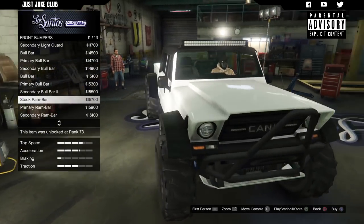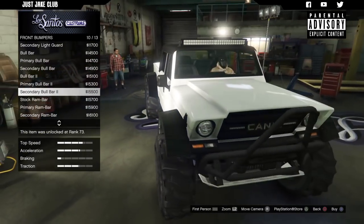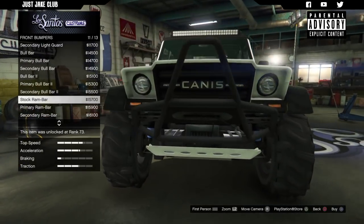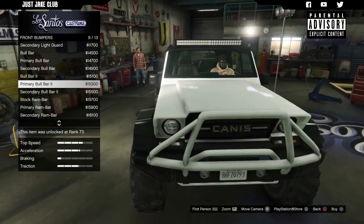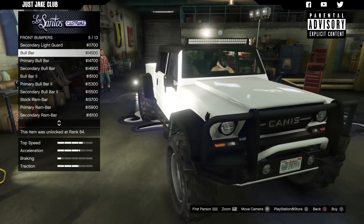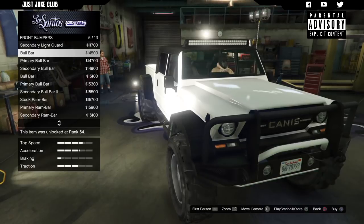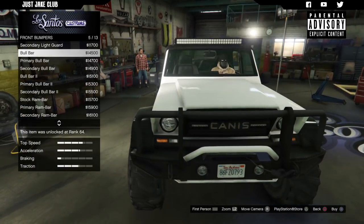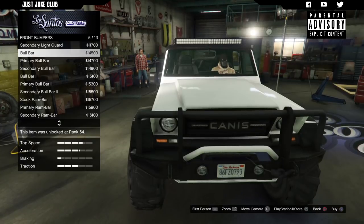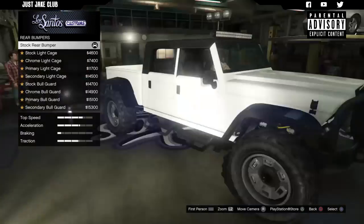Some of these look a bit odd but there are some nice options. I like this one because it removes that front bumper — the way it sticks right up at the front looks a bit different, but I think it looks better. I'm going to start with just the basic bull bar. I might come back and change that but to start with I'm just going to choose the bull bar. Then we're going to move on to the rear bumpers.